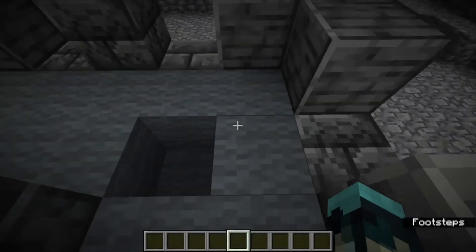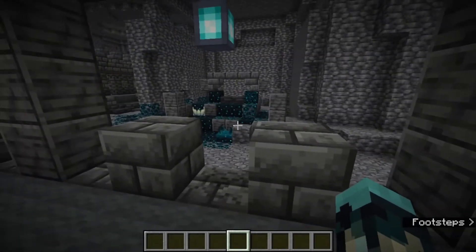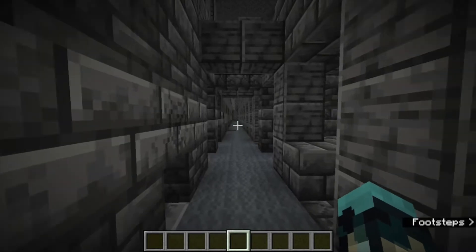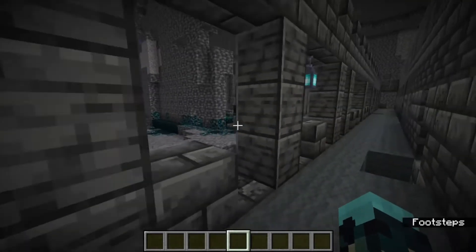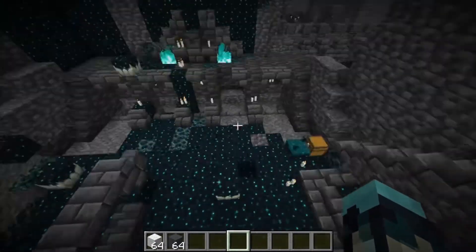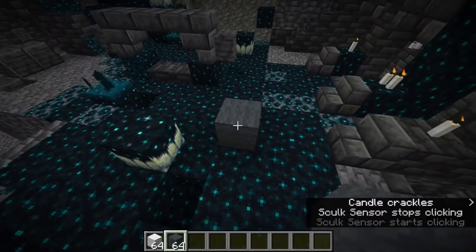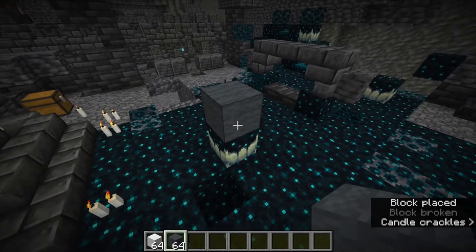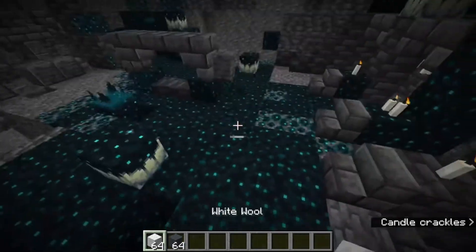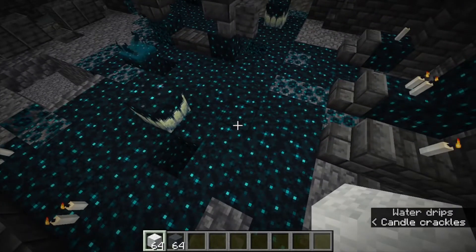As we know, walking on wool — or doing anything on wool — prevents noise from traveling to sculk sensors or the warden. But did you know at one point they actually planned to balance this out, to prevent you from just using it to avoid the ancient city? That is right. In the Deep Dark Experimental Snapshot, there was a feature where placing wool on sculk would still cause noise, but not breaking it. Any other type of sculk block or just normal blocks that are not sculk — it would not care. Just placing normal sculk blocks would make noise. This feature was later scrapped without any explanation.